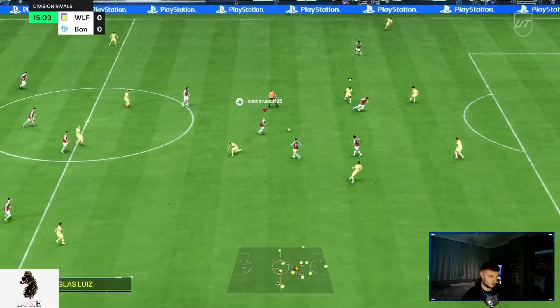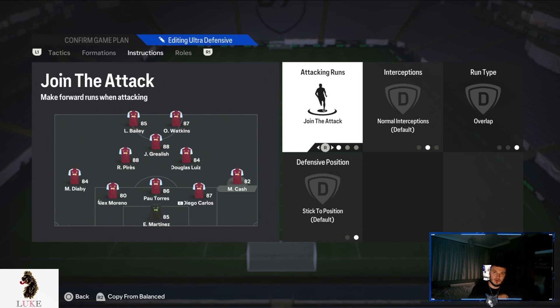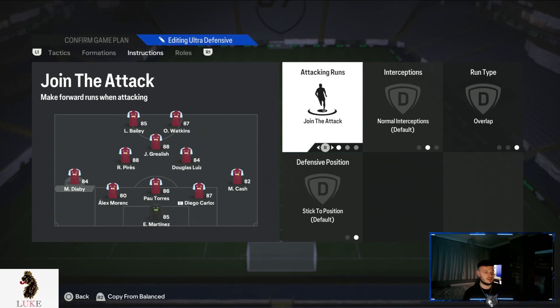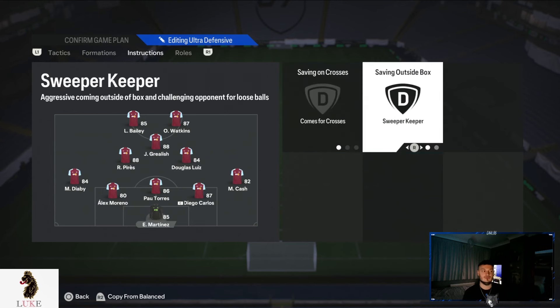The most important aspect of the formation: the left wing back and right wing back are both on join the attack and overlap. They both make forward runs, getting right up next to our strikers and providing width. Because we have three center backs, we don't need the wing backs on stay back while attacking. Finally, the goalkeeper is on come for crosses and sweeper keeper.